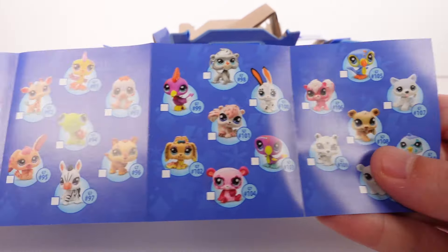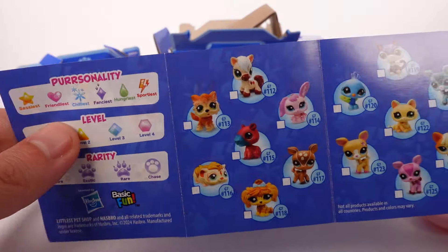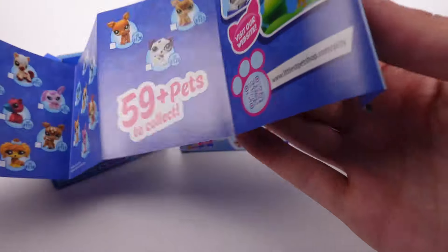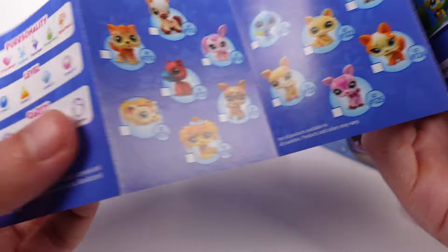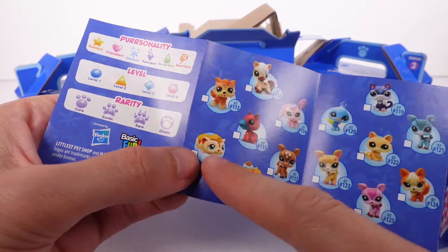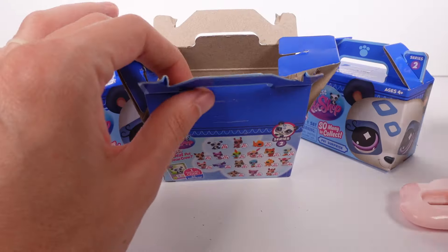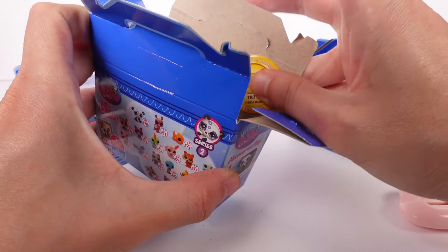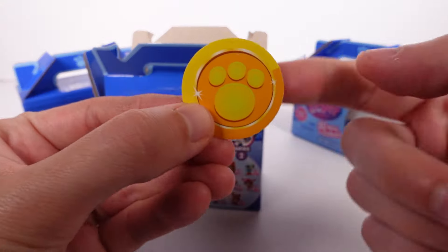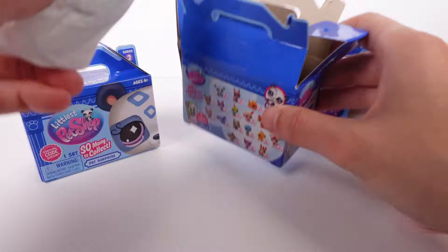Oh my gosh, the turtle — any of these. Now these aren't all going to be found in the blind boxes. They'll be sets, play sets and three-packs and other things that you can find these in. This hamster, I need it. I don't know where I'm going to find them, but I need it. Anyway, we do have the little code here. The code's on the other side of this, and then we have our pet.